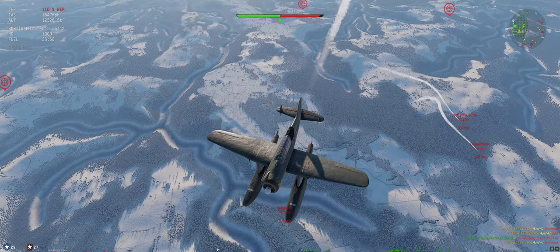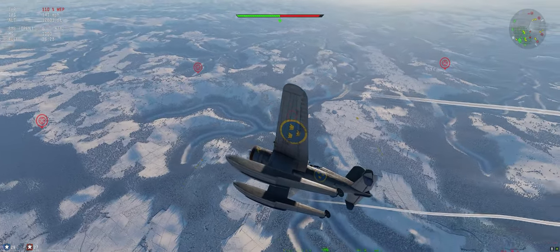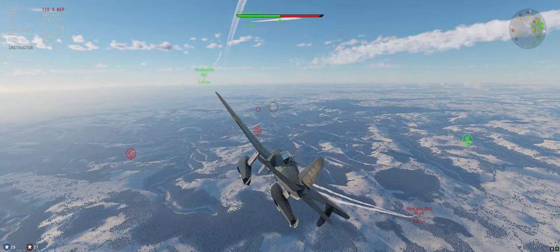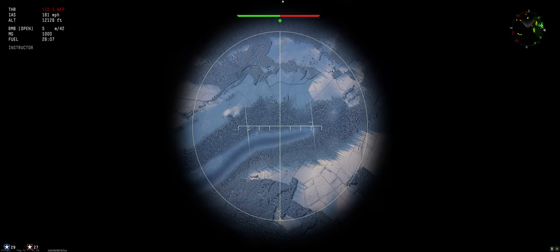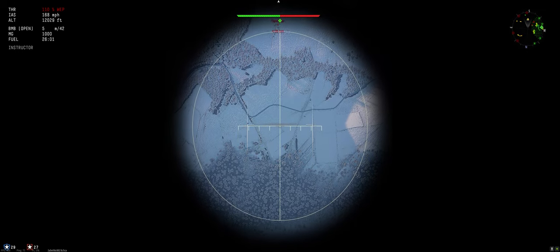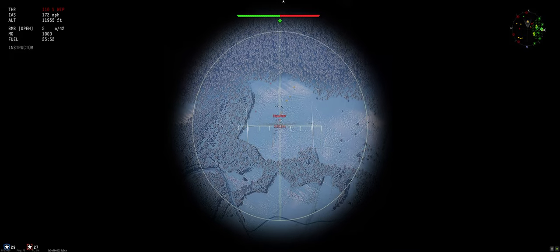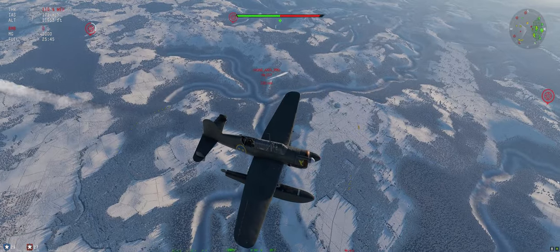We'll turn it directly around so we can line up for the other five to drop. Looking decent, even our wings out and get back up to zero. We've got five to drop and five targets - one, two, three, four, five. The fifth one's not going to make it - a little too far to the left.